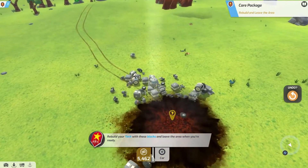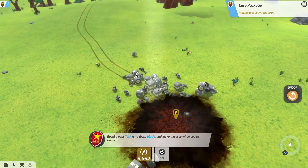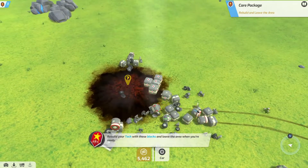So we want to protect this as much as we can, so we want to place blocks around it, I guess. I think the best thing we can do is a little build time lapse here. I think that'll work well.